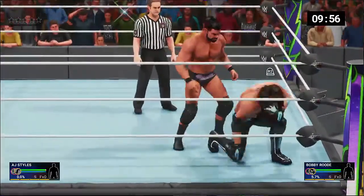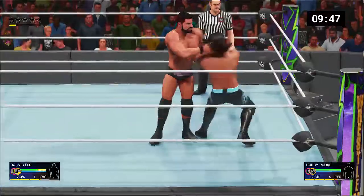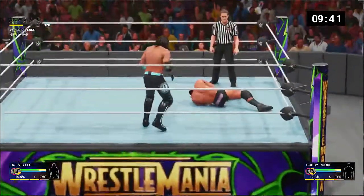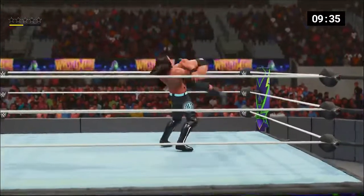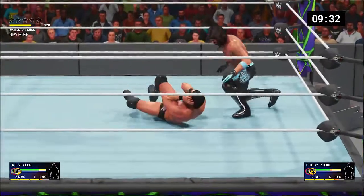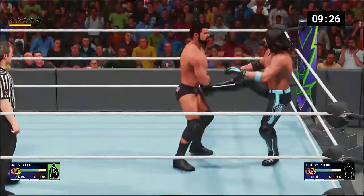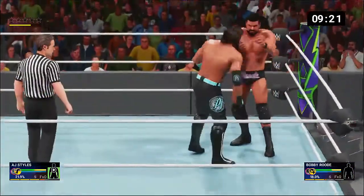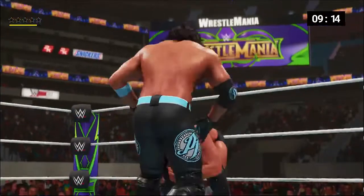Here we go — pinfall or submission. I was gonna do a running move like a chump. Come on, how about some reversing, AJ? There we go. DDT to Bobby Roode — get on up, man. Single underhook — oh, brain buster! We gotta do the taunt, you know, build ourselves up here and make sure we get the most possible damage to Bobby Roode, and that way we can beat him faster.